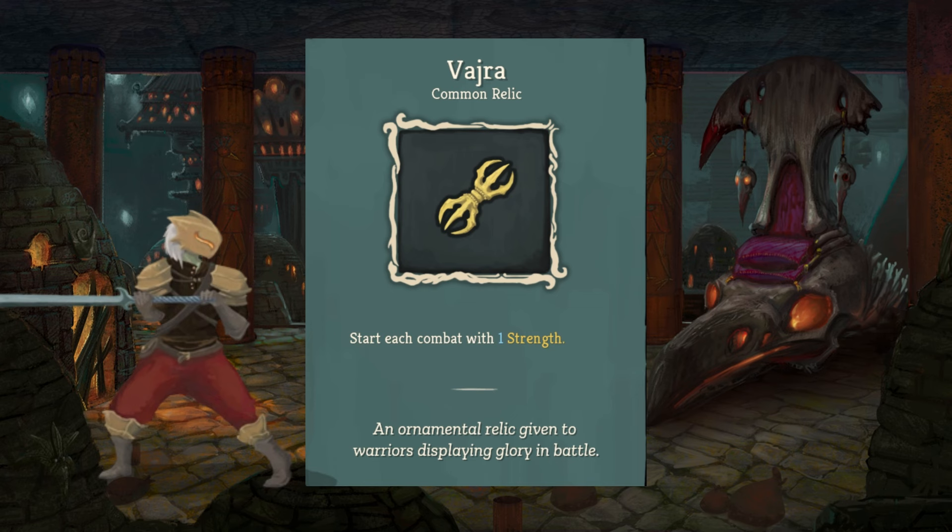First off, we have the Vyra, a common relic. You can find this pretty easily. You start each combat with one strength. It was an ornamental relic given to warriors displaying glory in battle, and it will do just that. The Vyra can make a really, really good strength run straight off the bat.